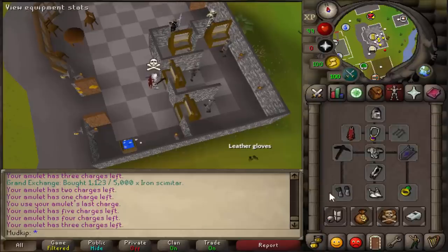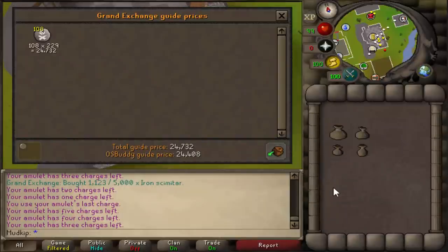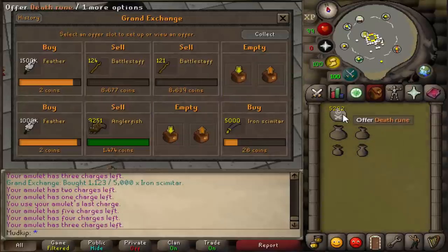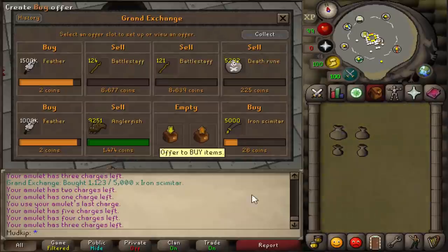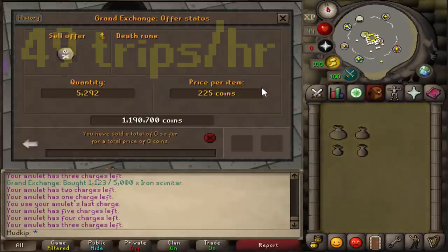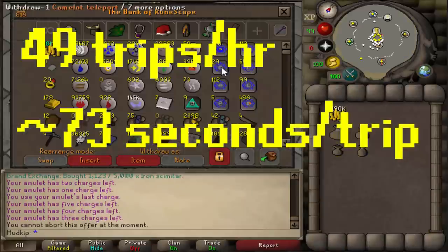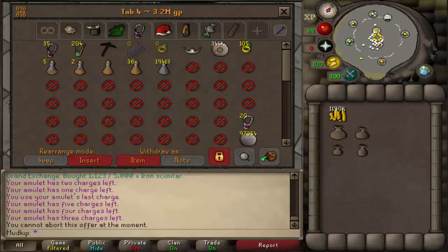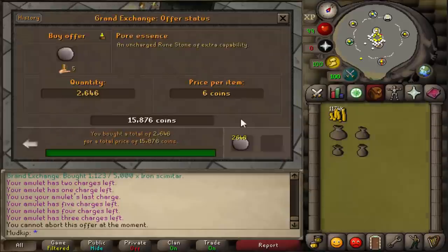In case you're curious, this is the amount of profit you can make from one inventory, and if you subtract the cost of the pure essence — which is really cheap, like 5 to 6 GP each — it's still like 24k per inventory. While we're selling off the runes, let's do some quick maths. If we take the 5,292 death runes and divide that by the 108 runes that we make per trip, that's 49 trips in this one hour, or just over 73 seconds per run. The last thing we need to do to figure out our profit is just buy back the pure essence to get our stack back to exactly 100,000.